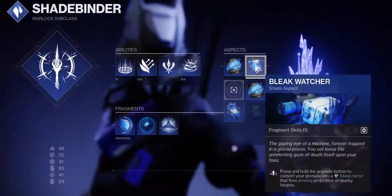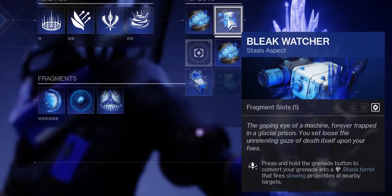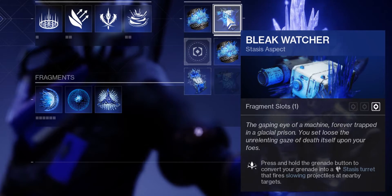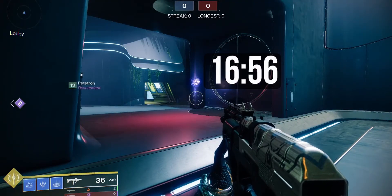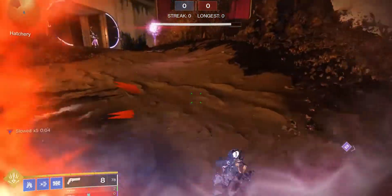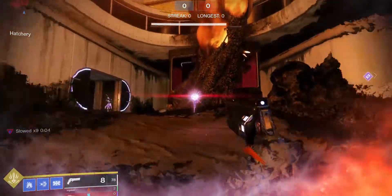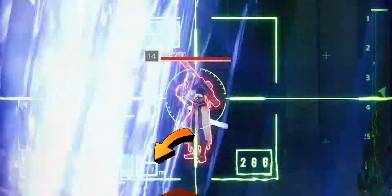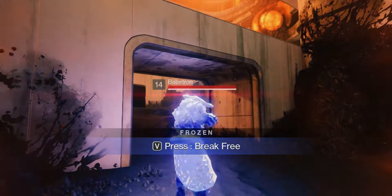Warlocks get Bleak Watcher: hold your grenade button down to convert your grenade into a stasis turret that fires slowing projectiles at nearby enemies. The turret lasts for 25 seconds, cannot stick to walls, and shoots slowing projectiles in bursts of five. Each projectile slows you, and when slow stacks to 10 times, you get frozen. Its range is very far — it will shoot at targets up to 32 meters away.